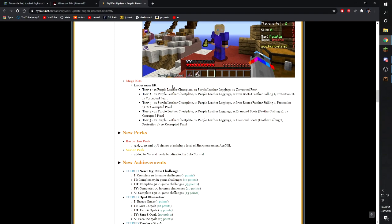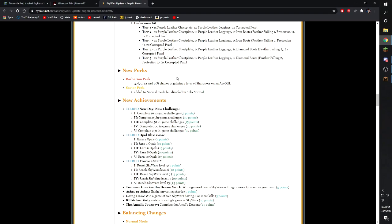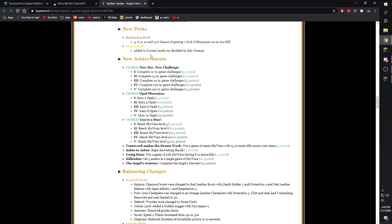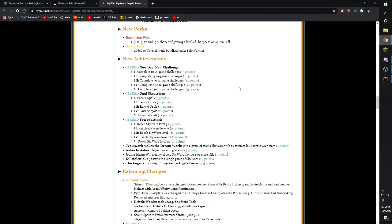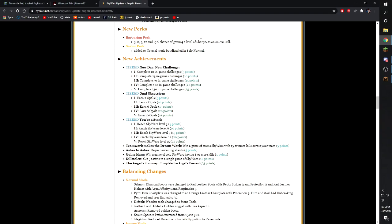About an hour after the update, they added the enderman mega kit: one purple leather chest plate, purple leggings, diamond boots, and a corrupted pearl. New perks: Barbarian perk — basically like notoriety but for axes — gives a 50% chance to gain one level of sharpness on axe kill. Savior perk was re-added to normal teams mode. Back in 2018 the perk/kit update broke Savior, which gave two absorption hearts on kill; this made 1v2ing teams much harder, but they finally re-added it.